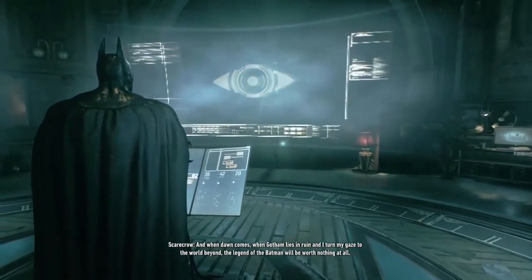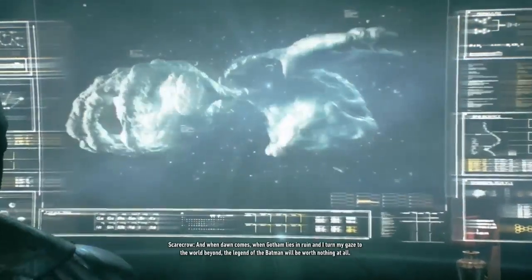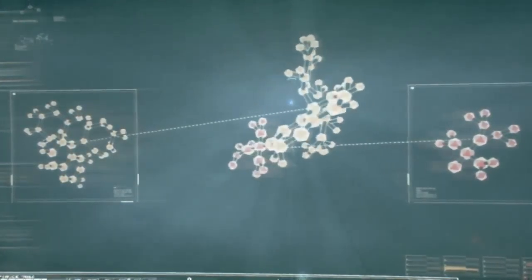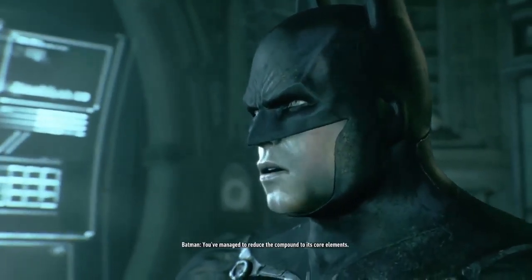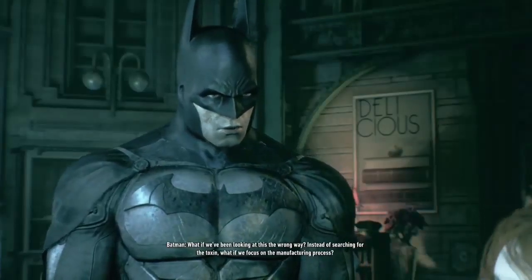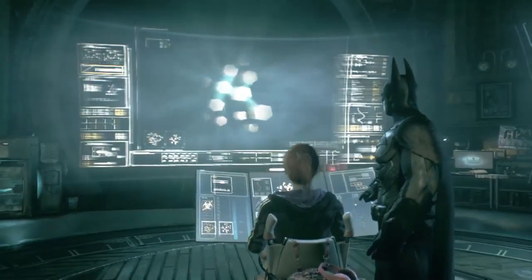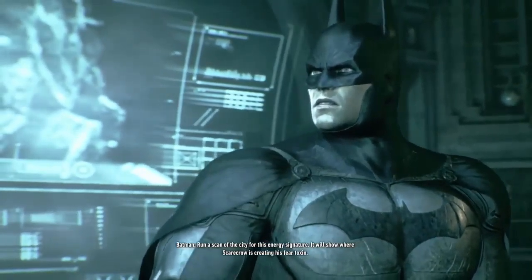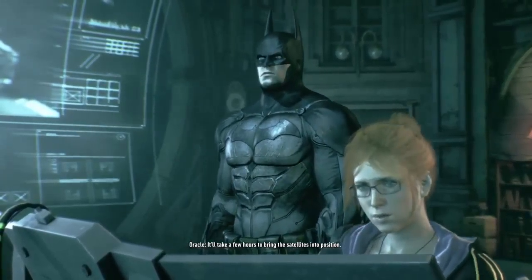At the clock tower, Batman reviews the fear toxin analysis. The compound has been reduced to its core elements but there's nothing to trace directly. A new approach: instead of searching for the toxin itself, focus on the manufacturing process. The reaction emits a unique radiation spike. Running a city scan for that energy signature will reveal where Scarecrow is producing the fear toxin. It will take a few hours to bring satellites into position.